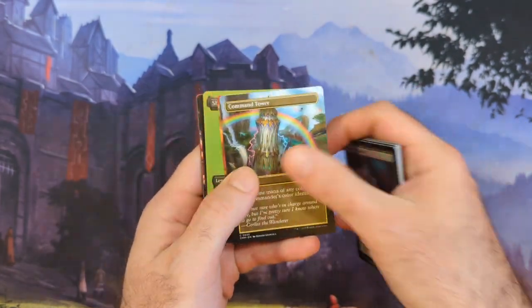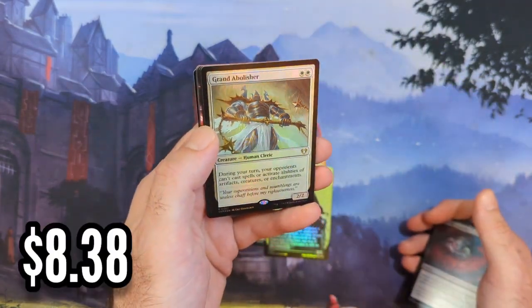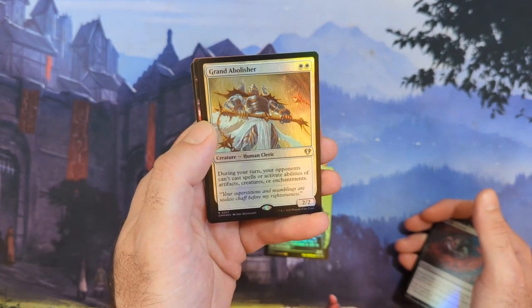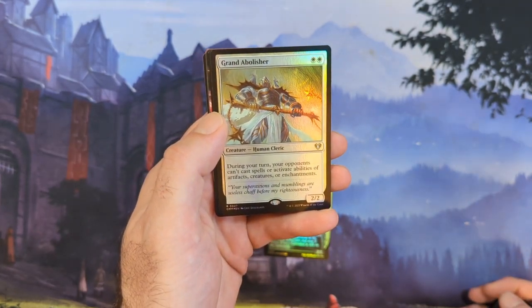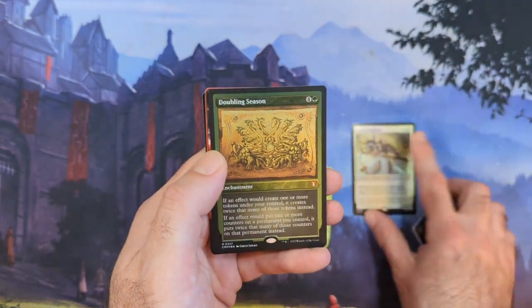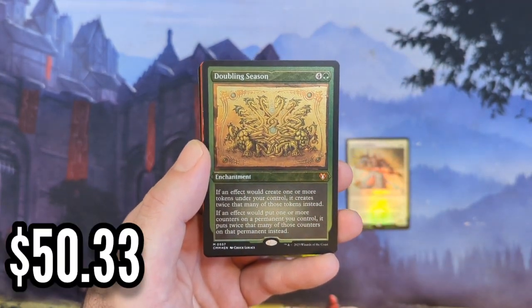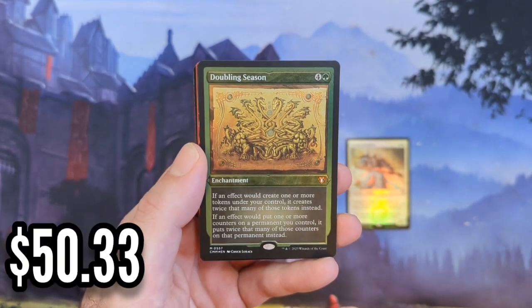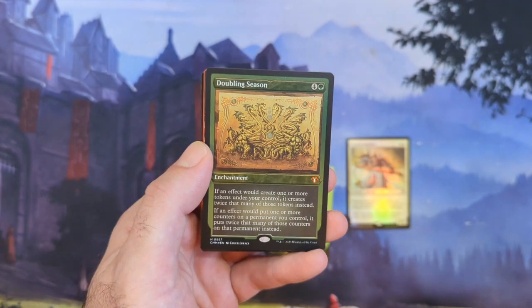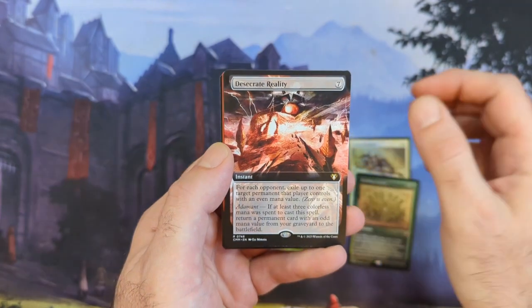Command Tower - very nice. Last pack here: Generous Gift, Caretaker, Grand Abolisher - like that one. Two mana, two white, 2/2. During your turn your opponents can't cast spells or activate abilities of artifacts, enchantments, or creatures. And - Doubling Season! I said this needed a reprint, we got a reprint, it's right here in front of us in a foil etched. Desecrate Reality - there can't be anything else good in here, right?